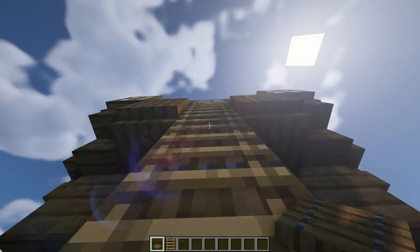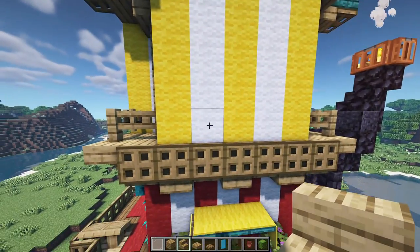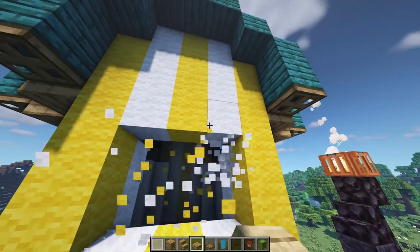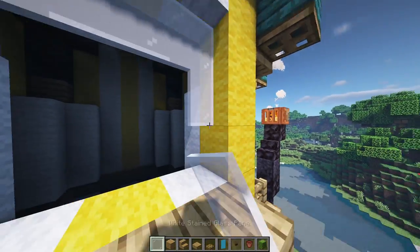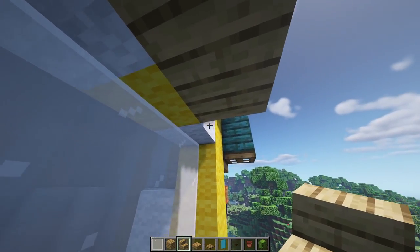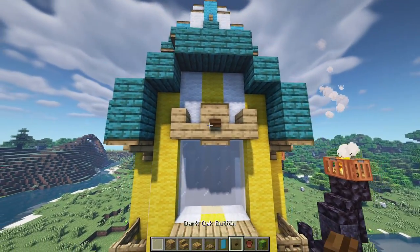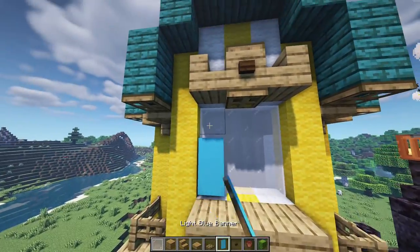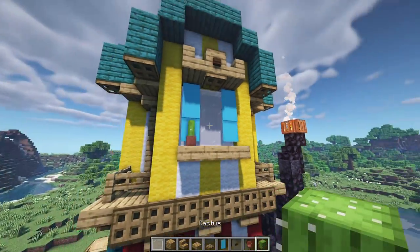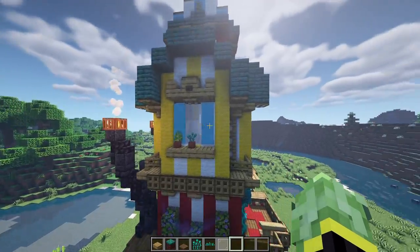For the top section window, count up two blocks in the very middle and place three oak slabs across. Break away a three-by-three window opening and add white glass panes. Place a full block at the very top with stairs facing out on each side, a trapdoor on the top and bottom, a dark oak button in the center, a couple of light blue barrels on either side as curtains, and a flower pot with a cactus. Do something similar on the other side.